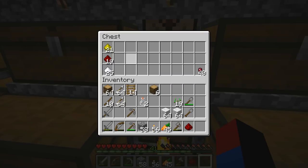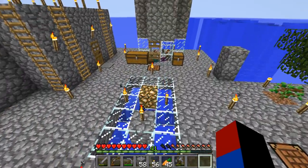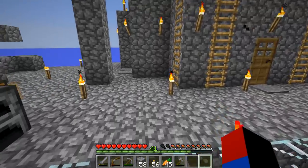One thing that's going to be pretty nice is, let's go ahead and craft some glowstone pieces. Oh, where do we have glowstone? Oh yes, we have one glowstone right here — that's just for aesthetic purposes.